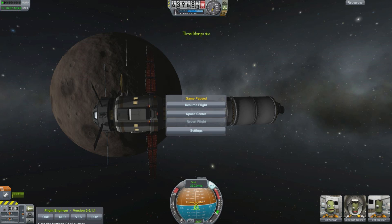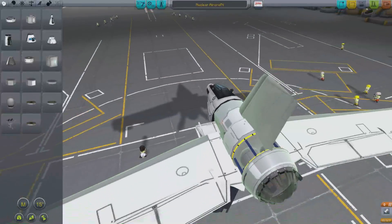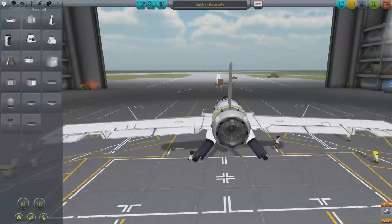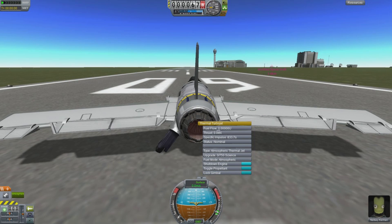So what this is all about, of course, is alternative forms of propulsion. So let's get over to the space center and look at some other bits and pieces in the hangar. What we have here is an aircraft which is going to be driven by a nuclear powered thermal turbojet. A thermal turbojet is kind of the atmospheric equivalent of a nuclear engine — you attach it to a nuclear reactor, and the idea is it heats the atmosphere and exhausts it out the back.